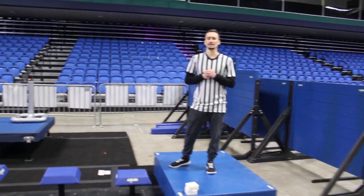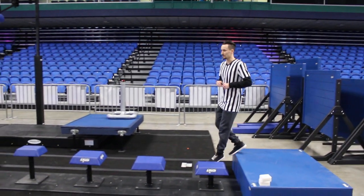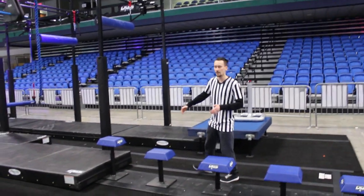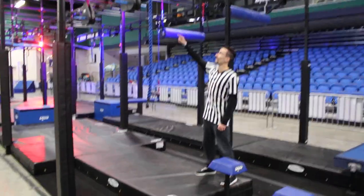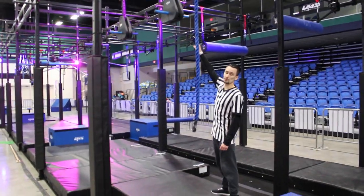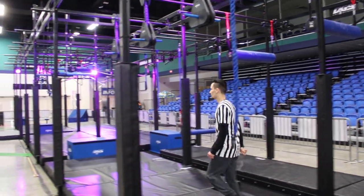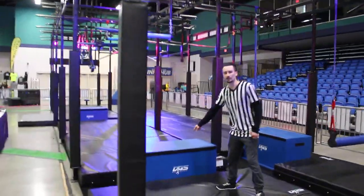The first two obstacles are linked together. For obstacle one, starting from this platform, you may use hands and feet on all these blue steps — only the blue is in play — and your touch point is this rope. You may use both hands and feet only on the rope to make your way up to these handholds. You may only use the blue handholds, and you will traverse your way across until you can get to your ending platform, which is this mat right here.